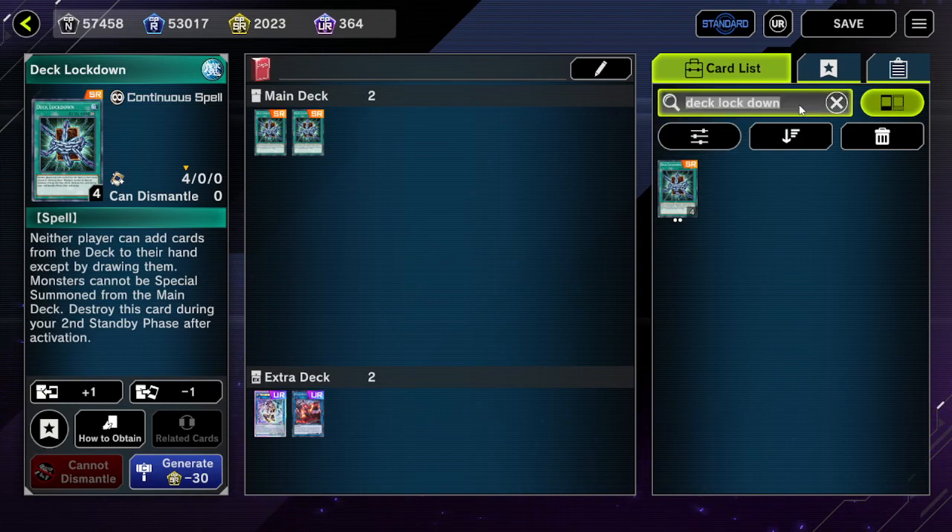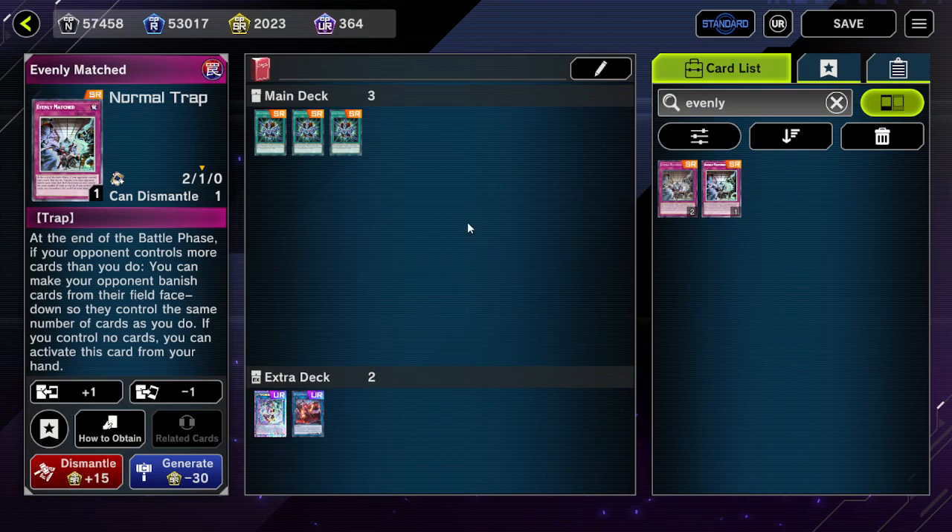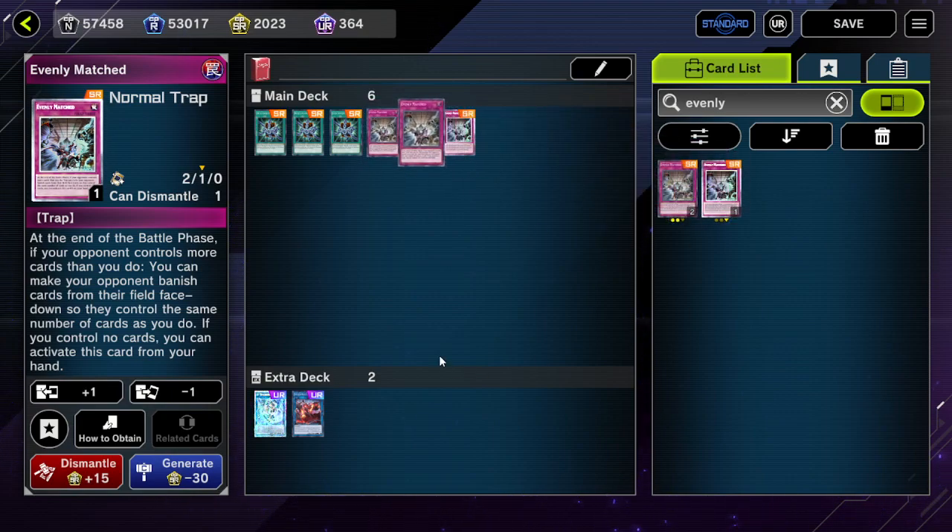Other cards that are effective include Evenly Matched — this can just force out a good amount of materials and negates from your opponent. It's just a good going-second card in general, so it's decent.